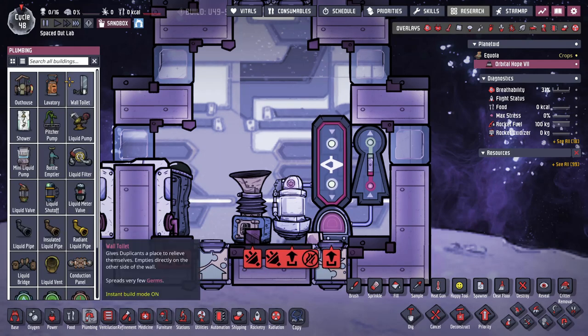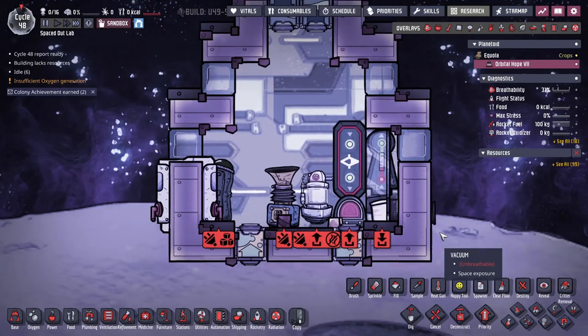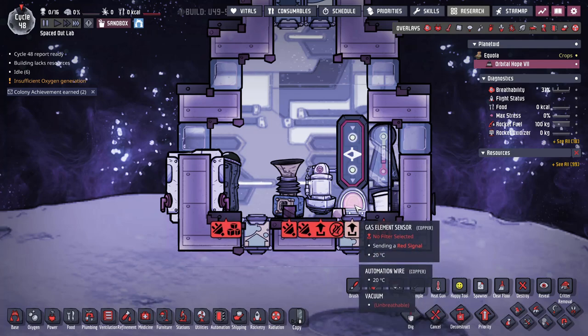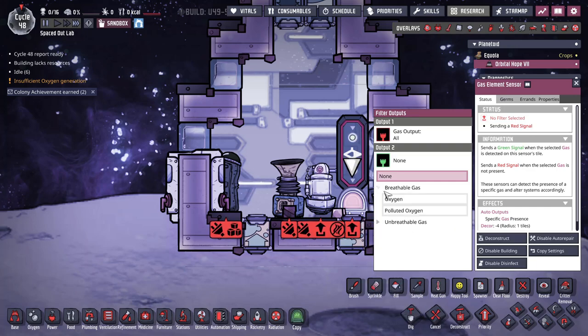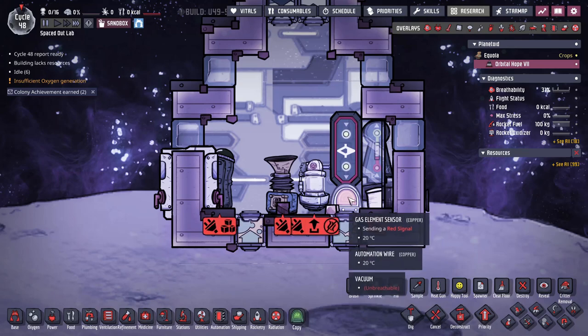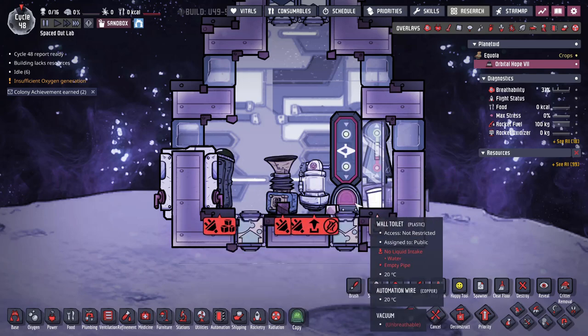One thing that's kind of a nice to have — though not a requirement — is a wall toilet in here. It doesn't really hurt anything if your duplicate goes on the floor; they'll just need to mop it up every once in a while. But I'm just going to put it in here because we can fit it in a really tight setup. By the way, the settings on the gas sensor: I want to choose oxygen because it's going to be going into a not gate, so if I'm detecting something other than oxygen, it's going to send a green signal.